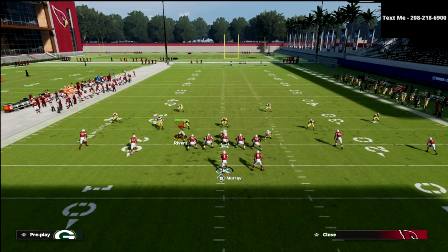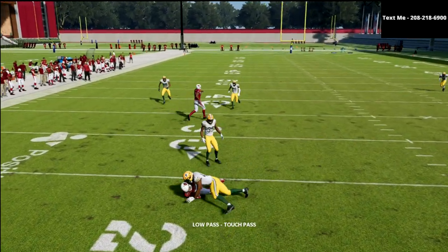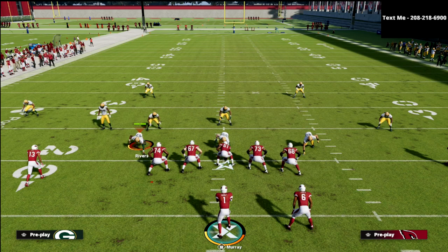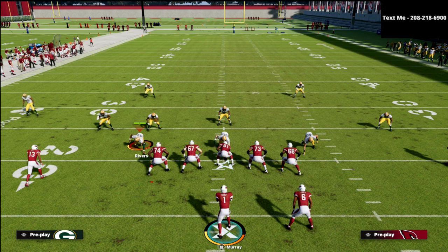Some spread teams will do something like a double hitch to the back side — you can certainly do that this year, especially with how easy it is to manipulate yellow zones. But this is the wide corner concept out of the Air Raid 2x2 spread. If you want to learn more about the Air Raid offense — one of my favorite offenses to study in real life — I've written an entire offensive ebook on it. You can get all of my ebooks by joining my Patreon membership for just $10 a month. You can cancel whenever you want, and as soon as you sign up you get access to all the ebooks. Head down to the description below and click the link to check out that offensive guide.